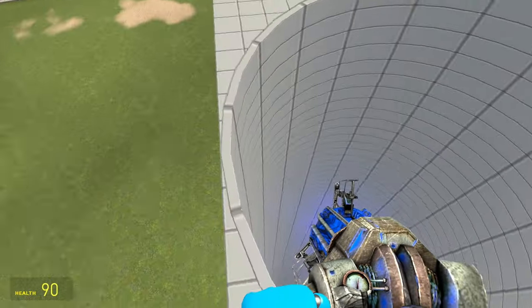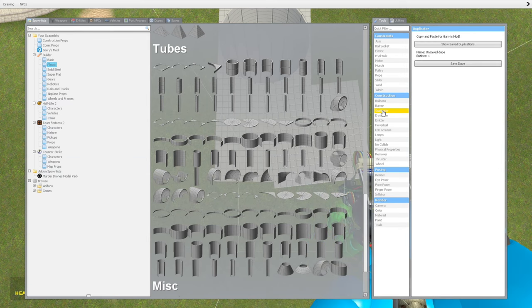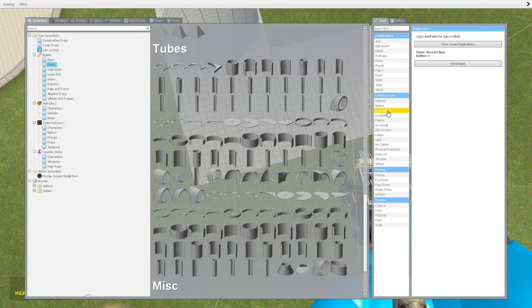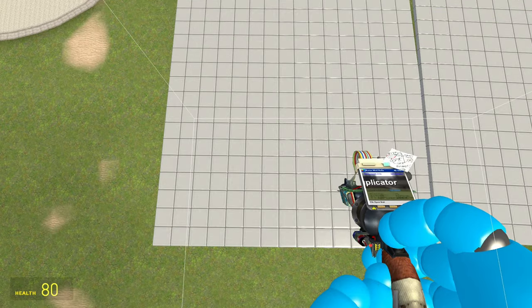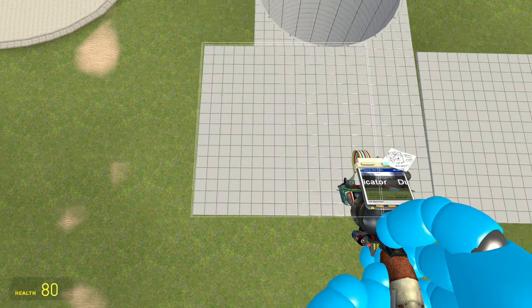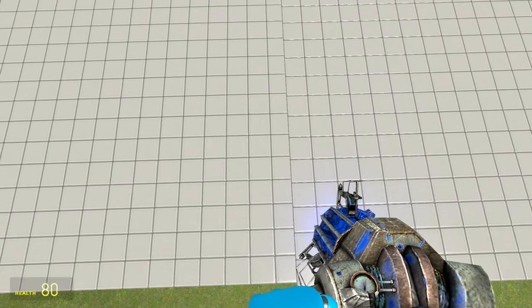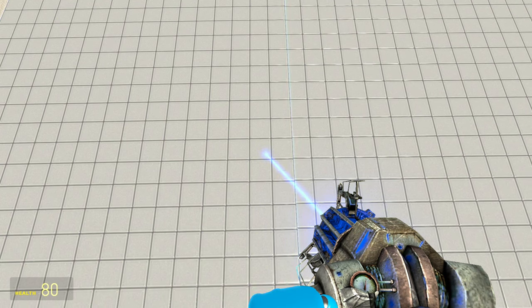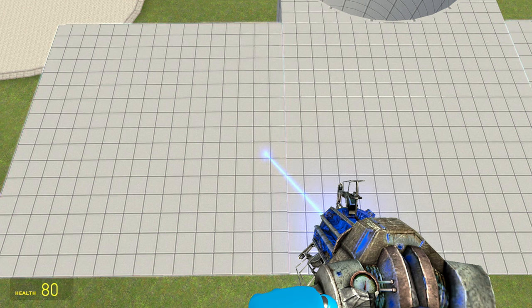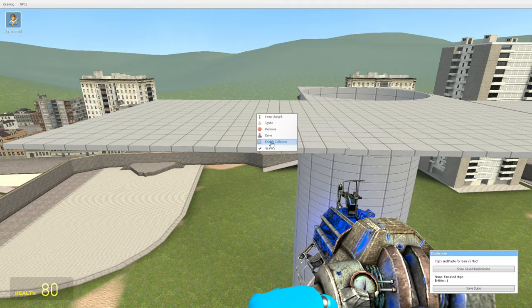We can walk on this thing, walk around this pipe, and then once we fall in we hit the side. One tool we definitely recommend using is the duplicator so you're already set up and don't have to spawn it all again, especially if you're going to put a material on it. The duplicator is under tools > construction > duplicator. Right click on the block, an outline is placed, then put it nearby, disable collision, and drag it until the edges match. It's recommended that you line up the lines so that even when you put a material on it, it looks nice. Remember to hold C, right click, and enable collisions again.